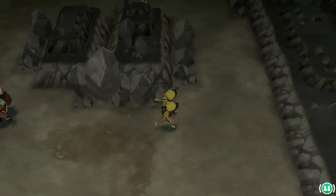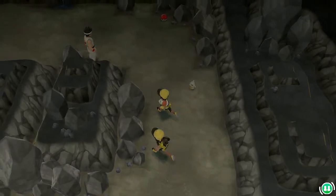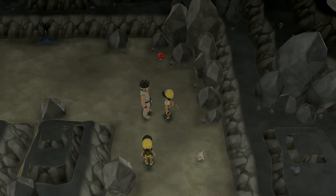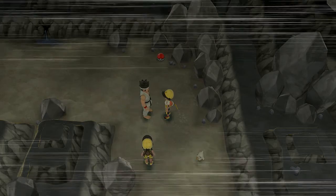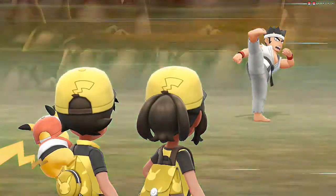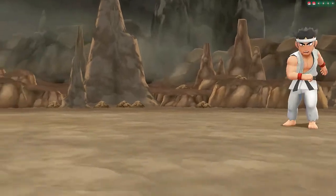We still got another trainer we have to deal with. Cubones are popping up out of nowhere. Black Belt Eric wants to battle, coming out with his Manky.